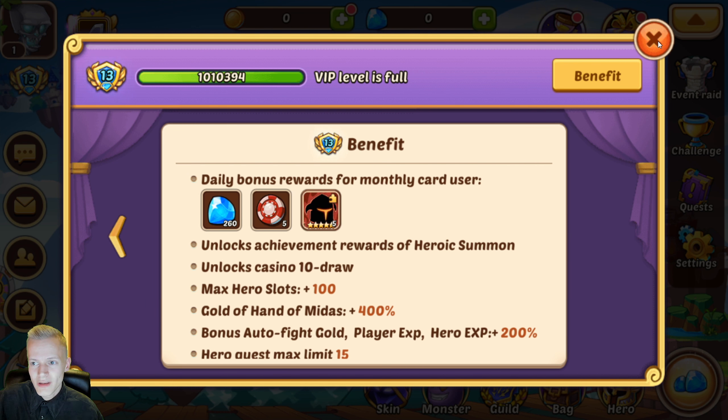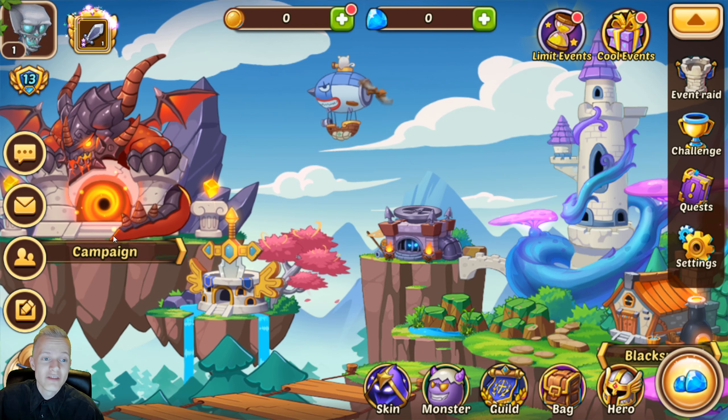Let's see where you see the monthly cards. Here we are — you have it for like 99999 days, you have it always, you have it permanently. So here you are with 13, you can do whatever you want.